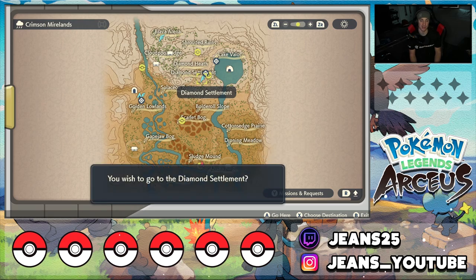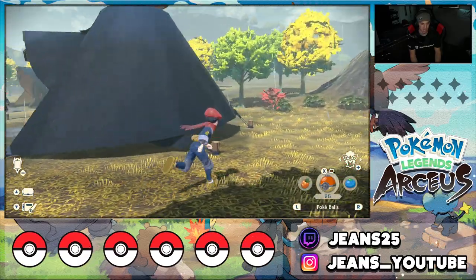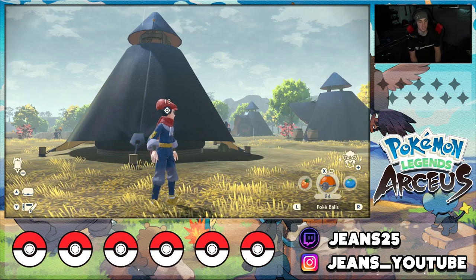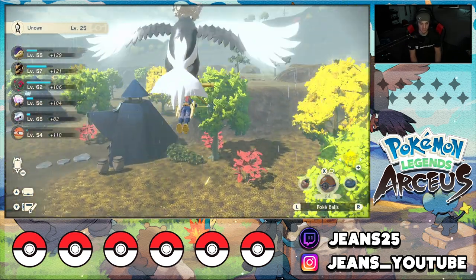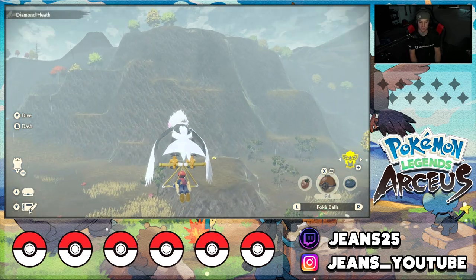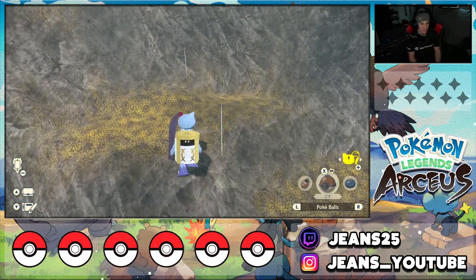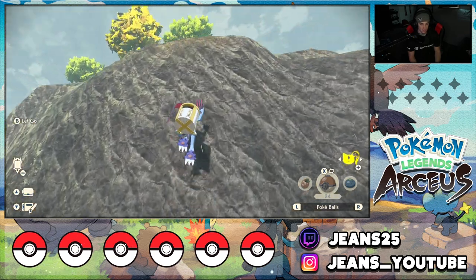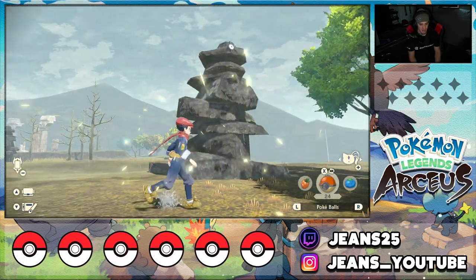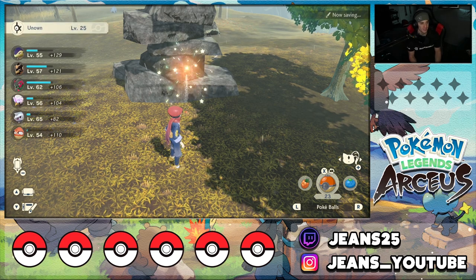I can just fast travel to the Diamond Settlement. If you come over here to the right side and look on top of one of these tents — yep, right there — you can find yourself another Unown. That's the fourth one for this area. Now let's finish off by finding the fifth at the Shroud of Ruins, just straight up this way. I'll use Sneasler to climb the mountain face. Once you make your way to the ruins, it's chilling on this rock — looks like K. That's the fifth and final Unown in the Crimson Mirelands.